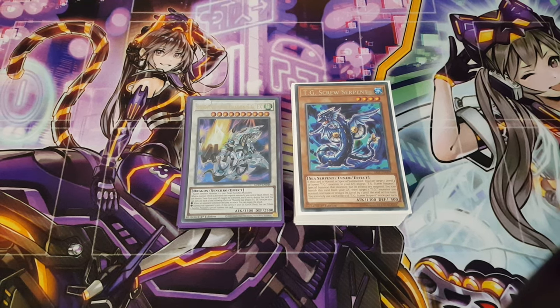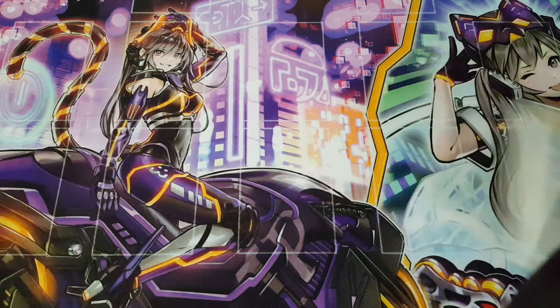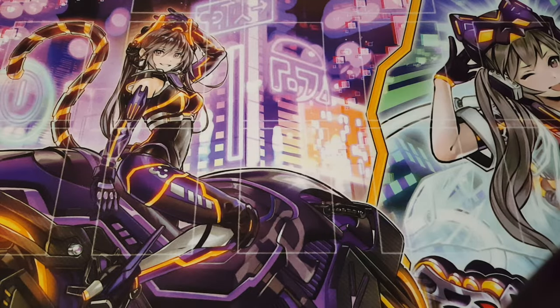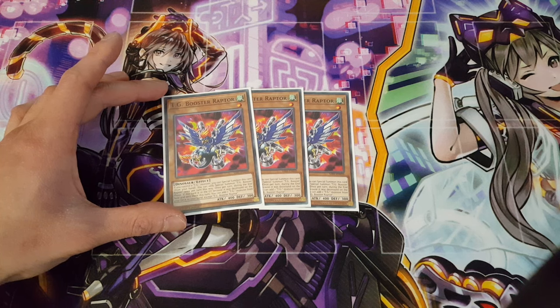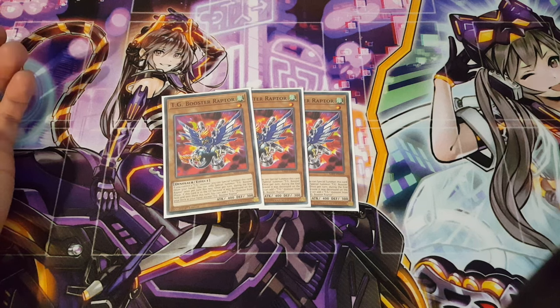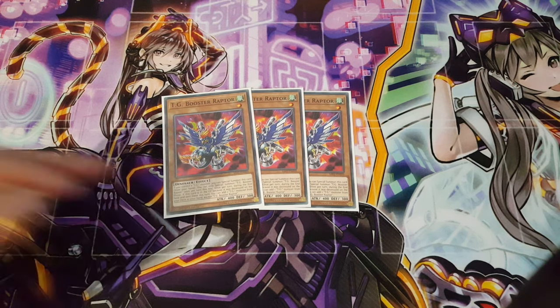To begin, we're playing three copies of TG Screw Serpent. This is one of the most key cards for the deck — it definitely starts you off well, and it's a definite three-of. Next up, we're playing three copies of Booster Raptor. This is also a really crucial card; it special summons itself out really easily to give you an additional card for your link summons or synchro summons. Most importantly, it's a dinosaur, making it very searchable and easy to pull off.